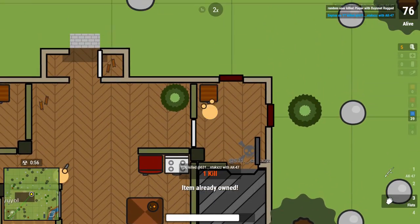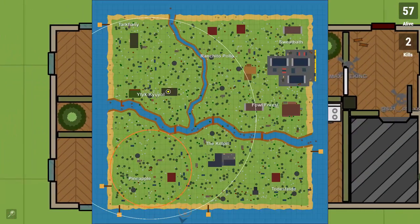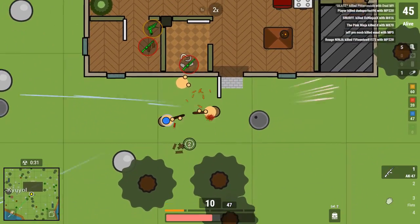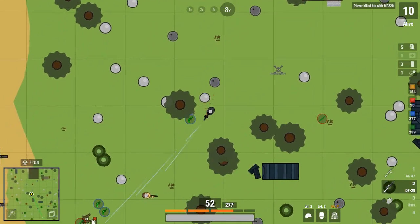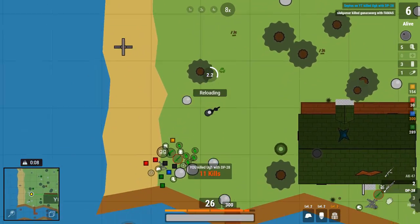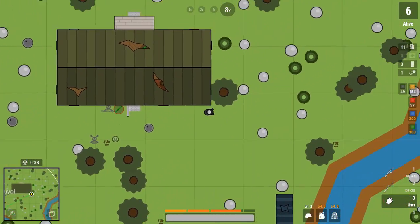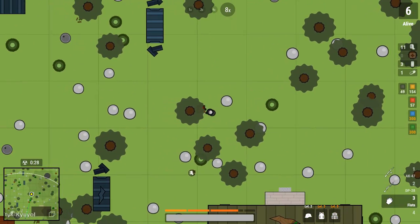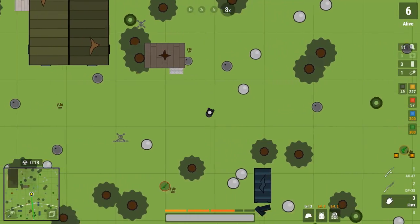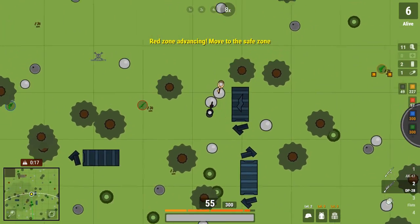At number 20, we have the AK-47. It's a little bit better than the M416, just because it's a little more accurate and has a little bit farther range. On the contrary, it does a little bit less DPS, but in my opinion that isn't as important as the range and accuracy. At number 19, we have the DP-28. It is actually an LMG, which gives it an interesting twist. I like LMGs because they have that big mag for taking out squads and multiple people. On the contrary, its DPS is very low, and it's also not very good in close range.